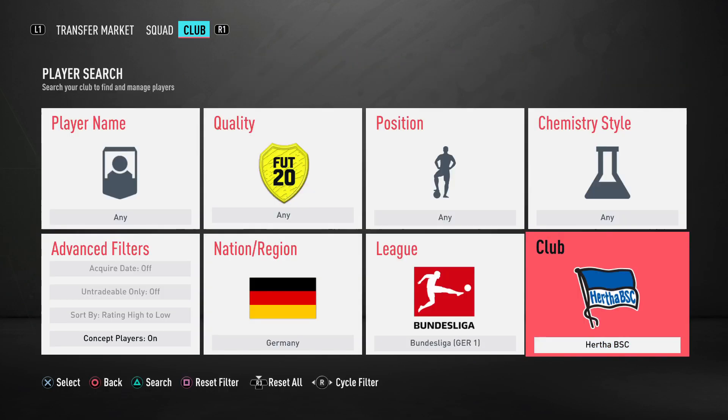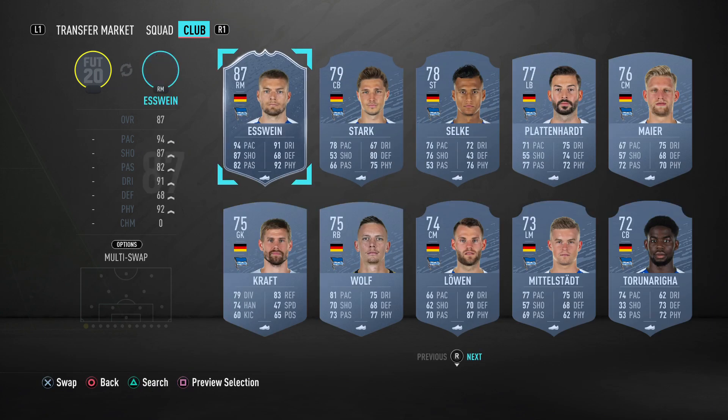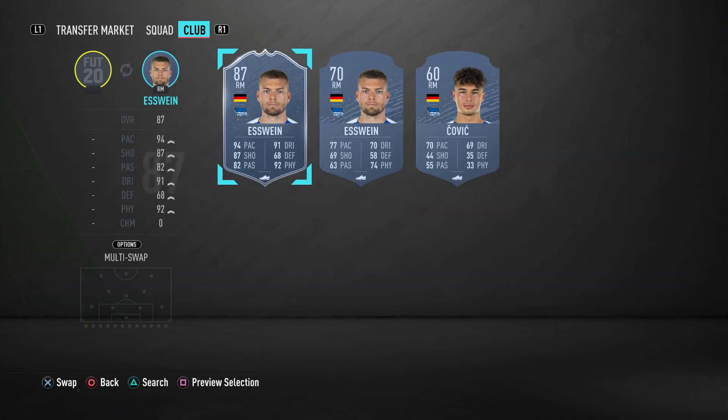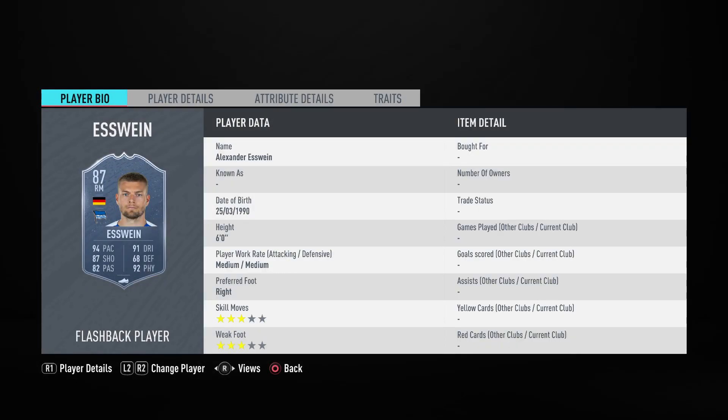Hertha Berlin — I want to see S1. Okay, so he's got a plus overall rating with 17 pace, 18 shooting, 19 passing, 21 dribbling, and 18 physical. So that's a big upgrade on his passing and shooting. Let's see the in-game stats on this S1 — he's a 6-foot medium-medium, 3-star 3-star, already not great with 3-star 3-star.